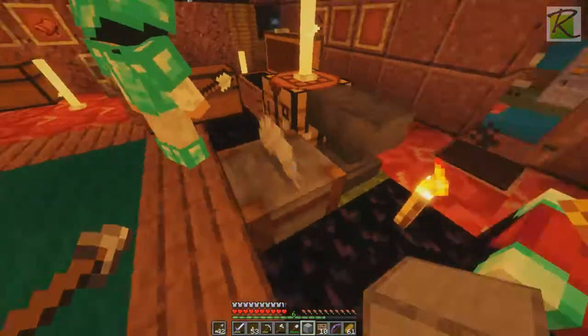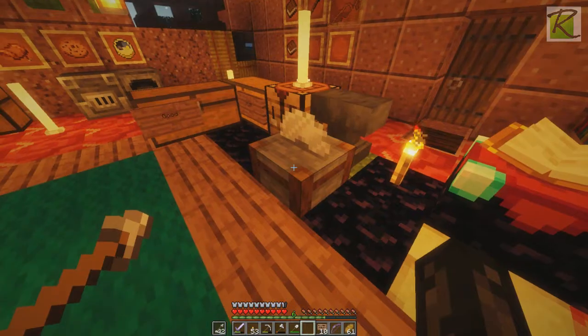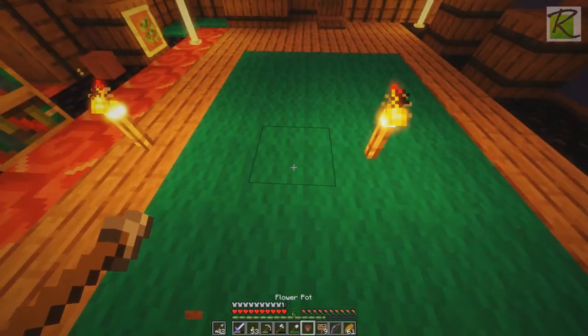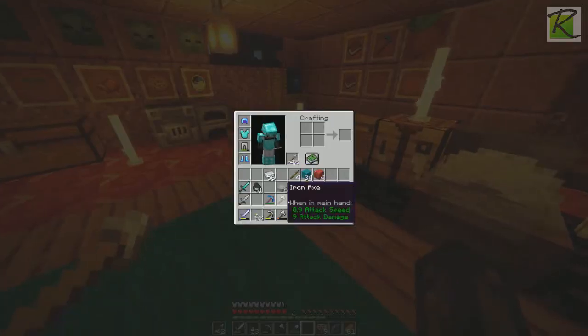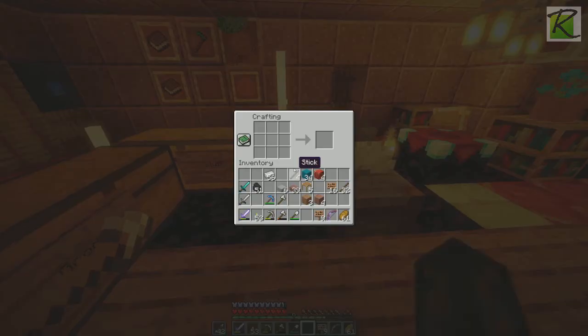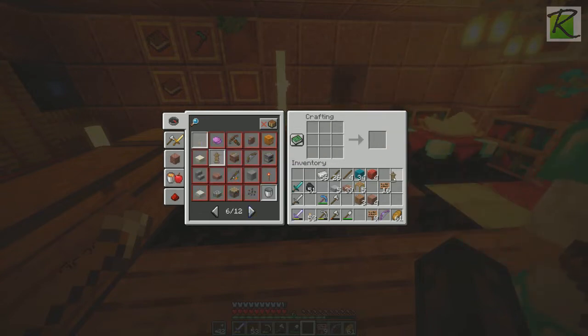How many do I get now — I might as well make two, one for the head. That is four — I should make one more. I can do it inside, I don't have to run outside again. Hot flour block to half slabs — or just slabs, as some people like to call them. I saw a lot of sticks out here. Can you turn bamboo into sticks? I just got two armor stands so that's cool.